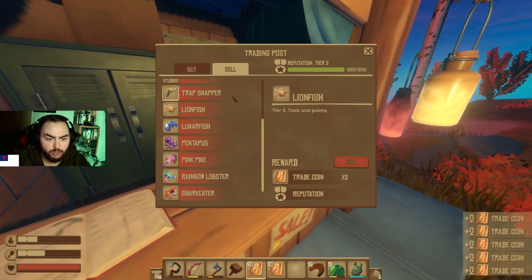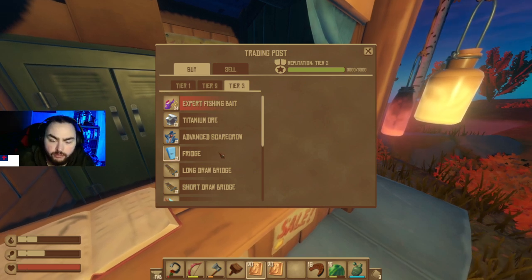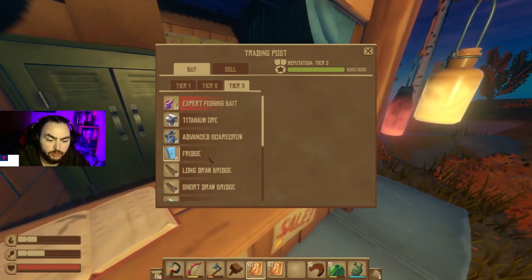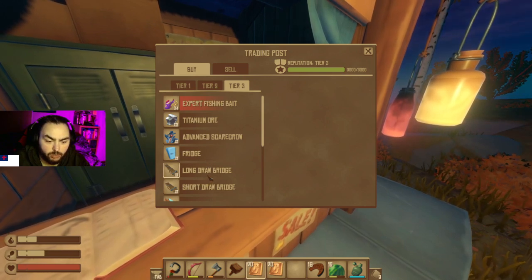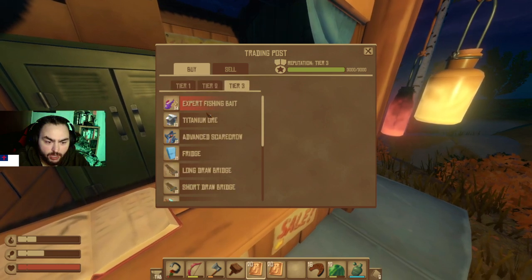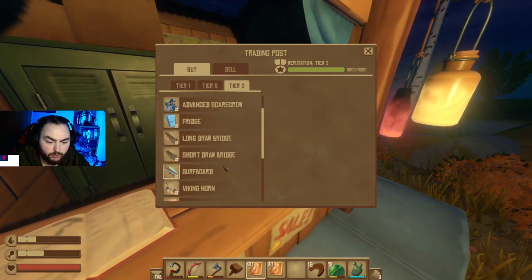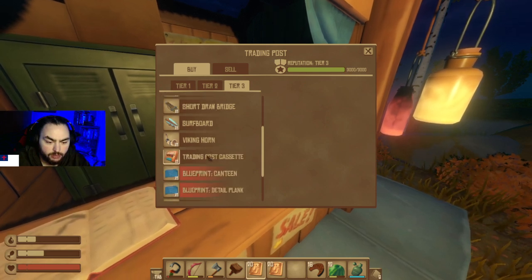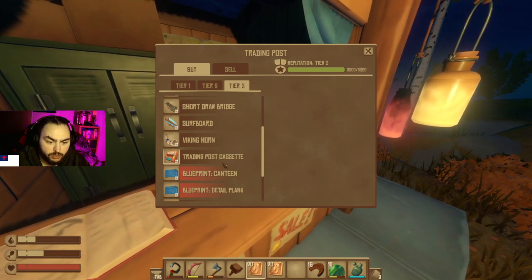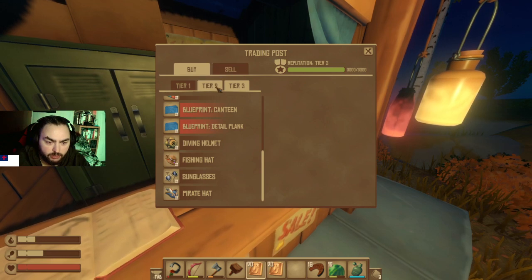I was wanting to basically get everything from the trader — all the decorations, all the blueprints. We already got two long drawbridges. I can't get any more bait today since that's about all the bait he has on this island anyway. We got the canteen and the detailed plank; the canteen is on our hot bar. Cassette, Viking horn, diving helmet — all these are just costumes.